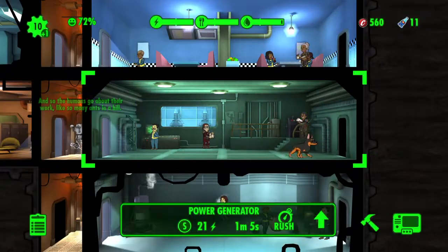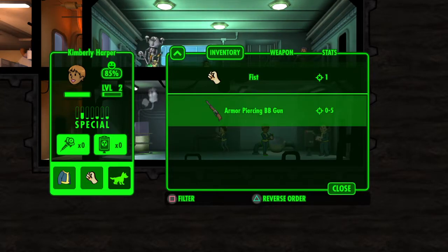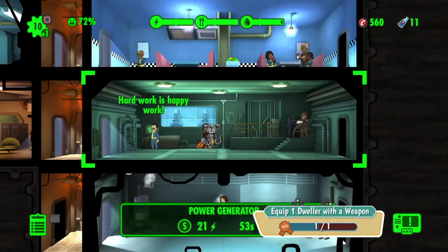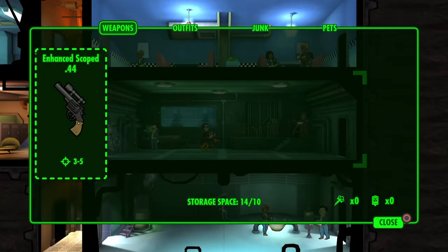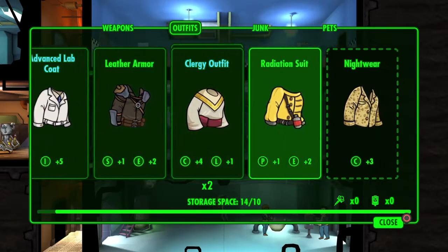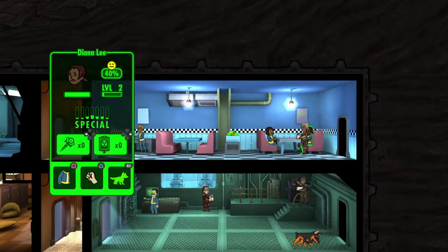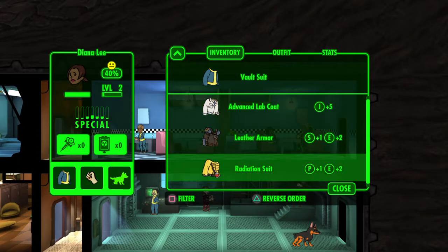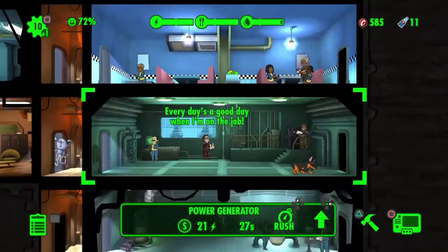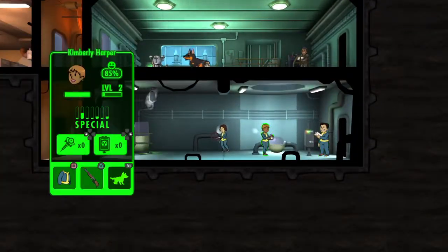Someone down here needs a weapon. Oh — enhanced scope .44, what the hell. I gotta go. Charisma people, yes like you — I don't care if you're unhappy. Apparently I can't give her the charisma suit. Anyone with charisma down here? No.